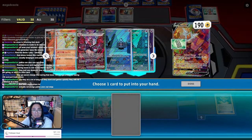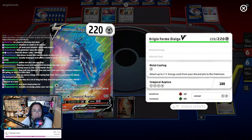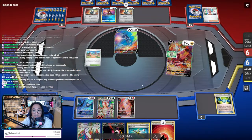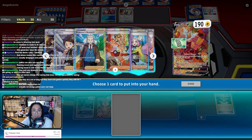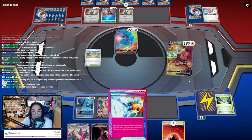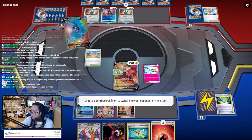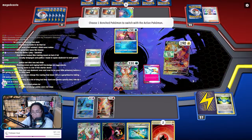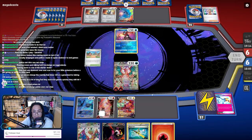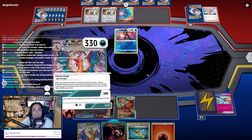Unlike Pocket, in TCG Live you can get exactly what you want using the credits you earn — you're not a slave to booster pack draws. In Pocket it takes an extremely long time just to get enough points for one EX Pokemon, but in TCG Live it's nothing like that. It's really an incredible way to present a game, and you might even find your rogue deck working incredibly well in this format.